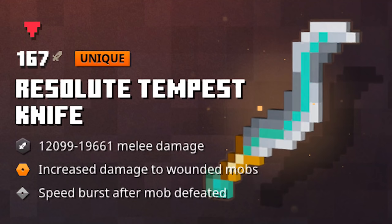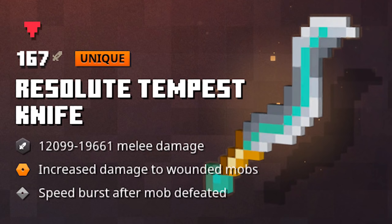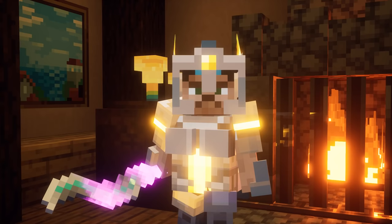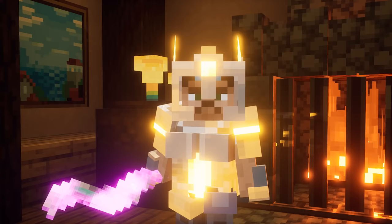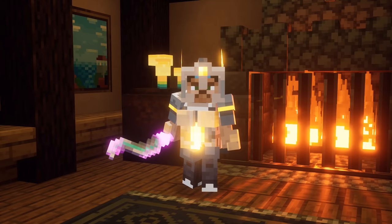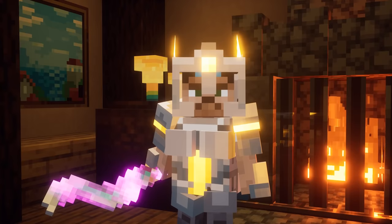Last but not least, we have the Resolute Tempest Knife. This one increases damage to wounded mobs, which is a built-in Committed enchantment. The reason why I think the Resolute Tempest Knife is way undervalued is because the Committed enchantment on Tier 1 is actually very strong. It deals increased damage against already wounded enemies, and on Tier 1 this is 0 to 50% bonus damage. So if you do the math, this could definitely be more interesting than a Sharpness Level 3. Of course, if you one-hit kill mobs this won't be very interesting, but against bosses or very tanky mobs, Committed is such a dream enchantment to have, especially if it's already built in.